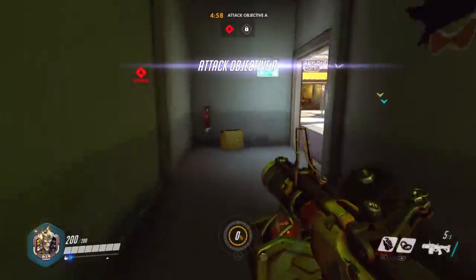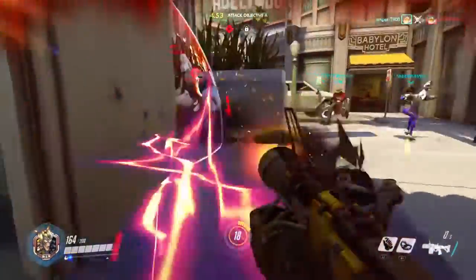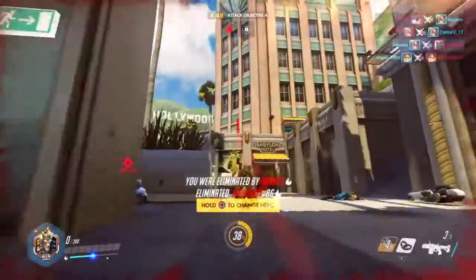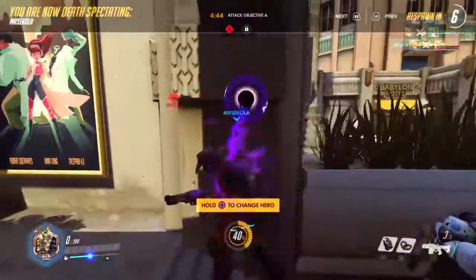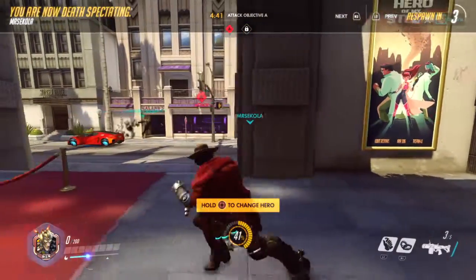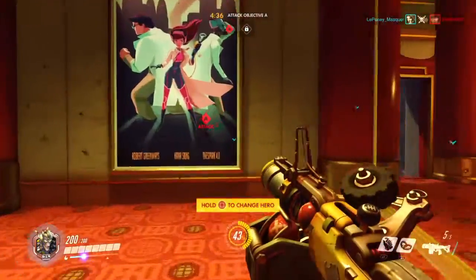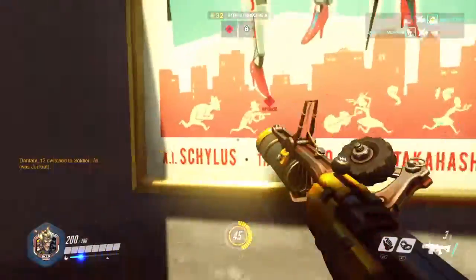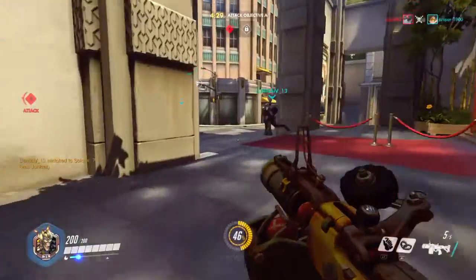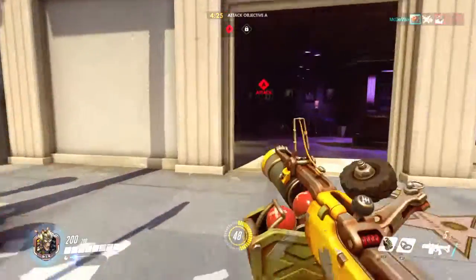Right, here we go — we're attacking. There's already a Tracer here. I did say I was going to use the Tracer but I changed my mind because on this map I want to use Junkrat. I like using Junkrat on this map for attacking; for defending I like to use the other one. For the point-capture type game modes I'll be doing them in parts, and I'm also going to be doing attack versus defense in parts.